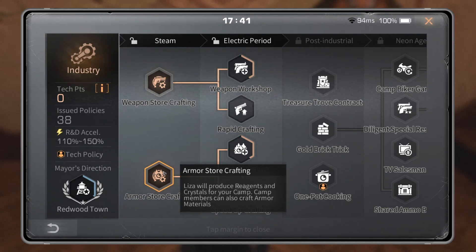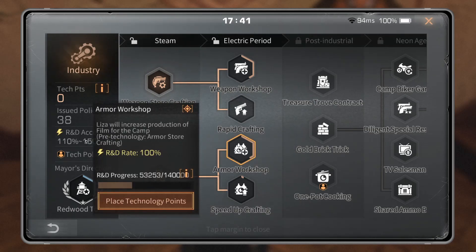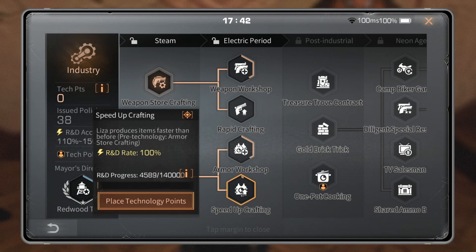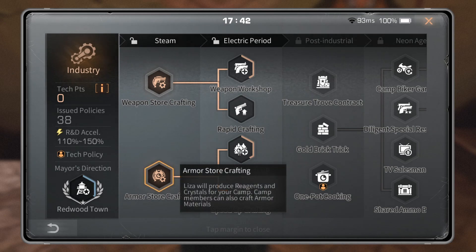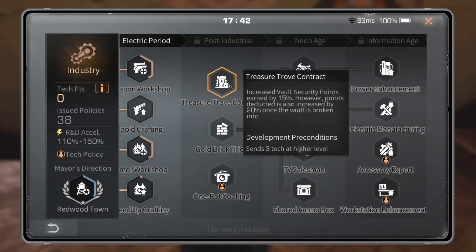Armor Workshop: Lisa will increase production of film for the camp. With Armor Store Crafting active, Lisa already produces reagents and crystals, and this will add film production on top of that — it does not change the armor materials she makes per day. Speed Up Crafting: Lisa produces items faster than before. Like Rapid Crafting for weapon store, this increases speed for reagents, crystals, and film, but does not change the speed of armor and weapon materials. You must have Armor Store Crafting active to use either of these two.